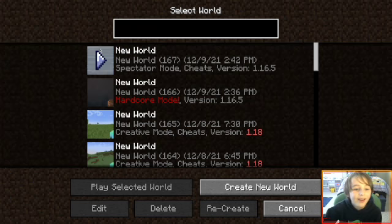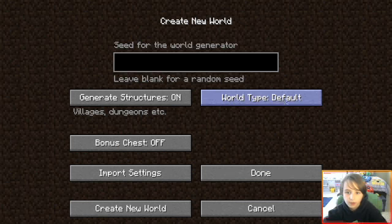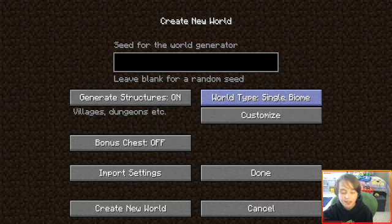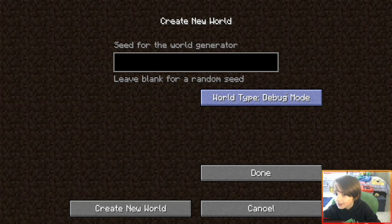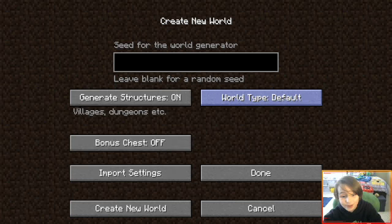I know why it looks like that — it means I was just now on the debug world. I'll show you how to get it: from the home screen go through default, superflat, large biome, amplified, single biome, caves, floating islands, and then back to default. But if you hold shift while you go through, you get all the same ones but then at the end there's debug mode, which basically has all the blocks including glitch blocks like half a bed — it's so weird.